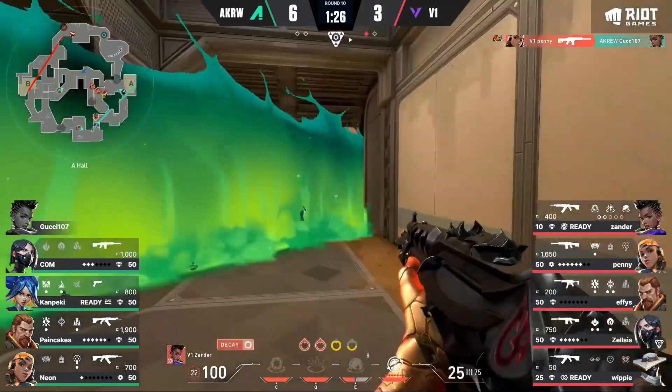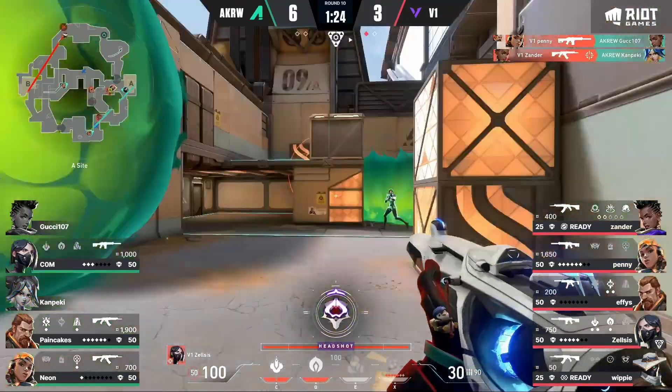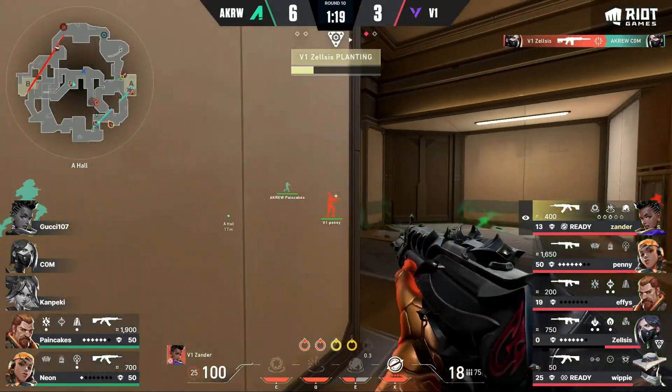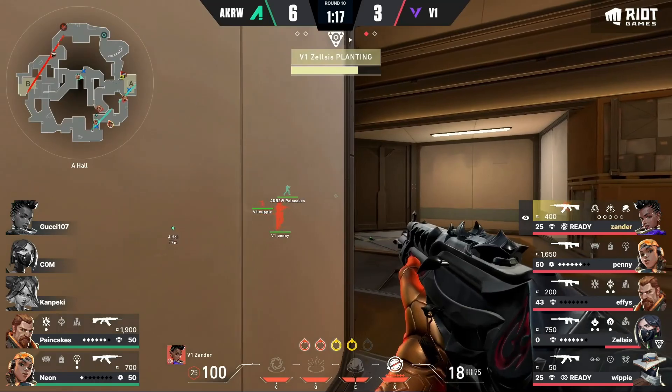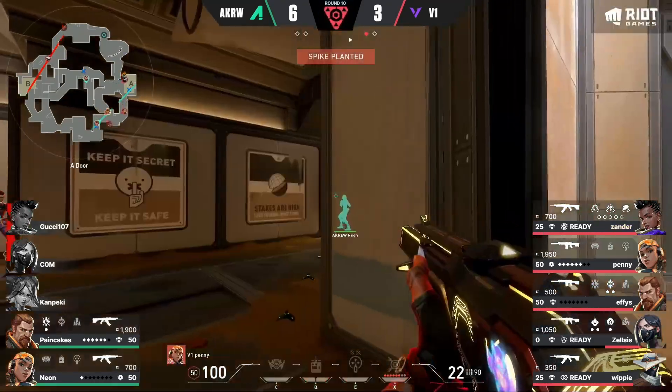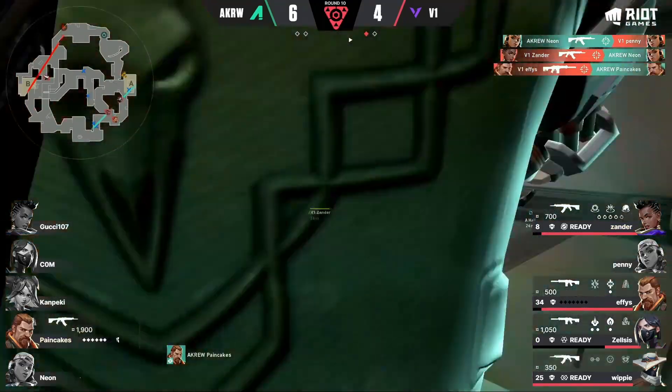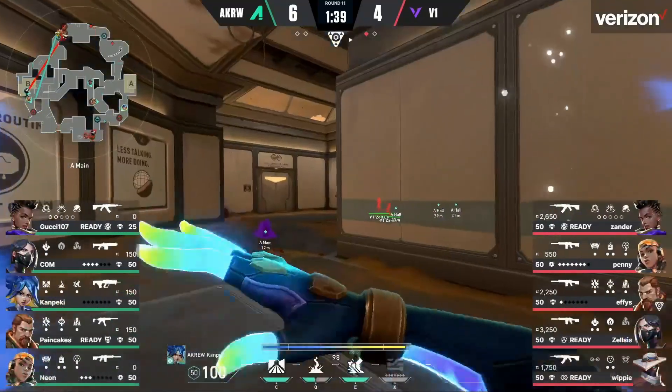This channel of Zeus — the thing about it is, gonna find anything? Yeah, this is troublesome. V1 have a free takeover towards A. The rolling thunder again didn't really connect to anybody because nobody was home, but it doesn't make a difference when you've got the confidence to cleanly get into the site. Now Neon in the back is only able to tally up one — they can set up a quick flank.